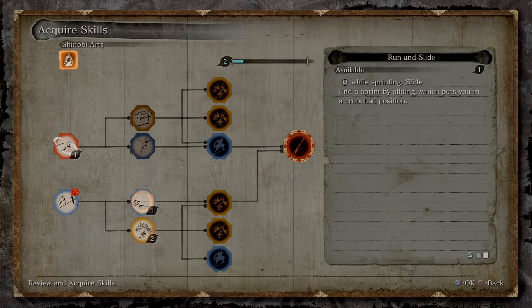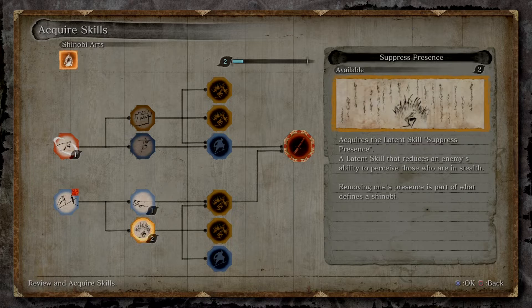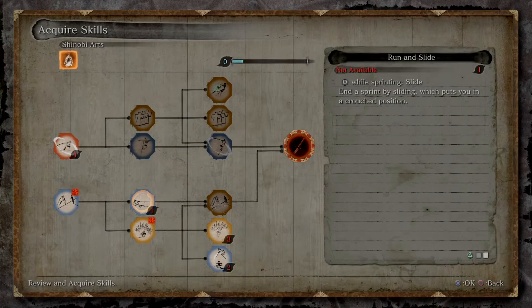Let's look at Run and Slide. While sprinting, slide — ending a sprint by sliding puts you in a crouched position. That's nice. These look like sneaky stuff maybe. Suppressed Presence: acquires the latent skill Suppressed Presence, a latent skill that reduces an enemy's ability to perceive those who are in stealth. Removing one's presence is part of what defines a Shinobi. I think we're going to get this one. For now, I think the smart thing to do would be to farm a little bit.